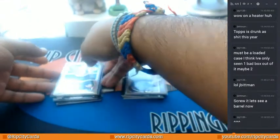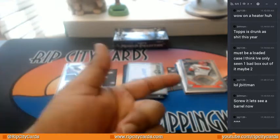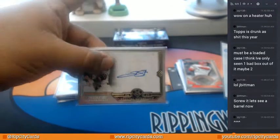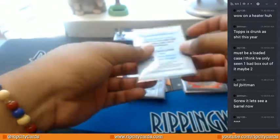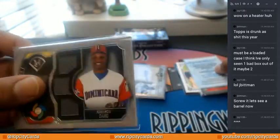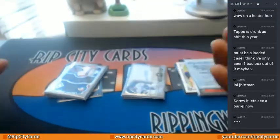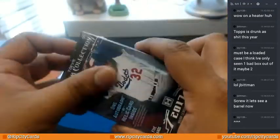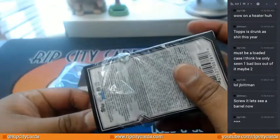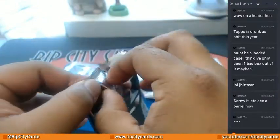Alright, so as far as I'm concerned, literally everything that we should have hit, we hit already. There's a dual relic auto here, there's a Trevor Story to 25 auto right there, there's the meaningful material that came along in the first box with the auto, and there's already the quad relic. So as far as I'm concerned, this mini box shouldn't even exist in this box. However, it does exist. So let's find out what's in here. Dude, craziness — all the hits that should have been hit in a box already happened. This is just icing on the cake.